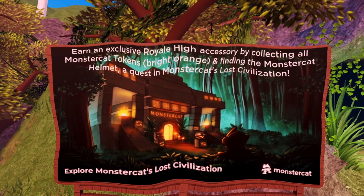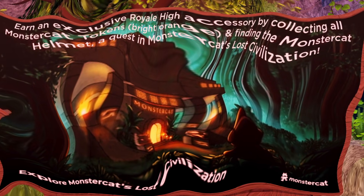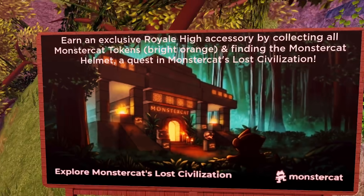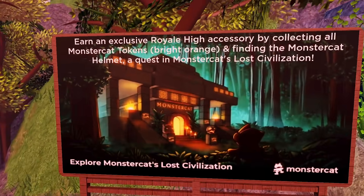An exclusive online accessory - by collecting all the Monster Cat tokens, bright orange, and finding the Monster Cat home quest in the Monster Cat's Lost Civilisation, explore Monster Cat's Lost Civilisation. I've got to find tokens, bright orange, and then we get a free accessory in Royal High.